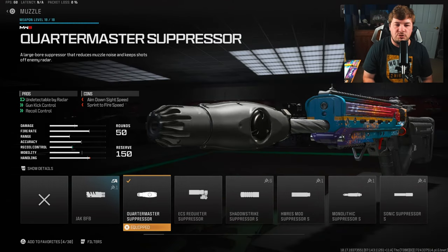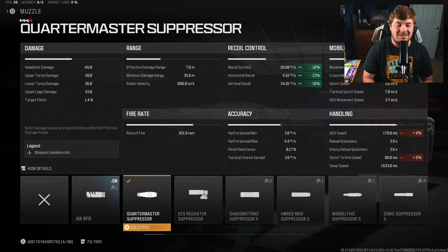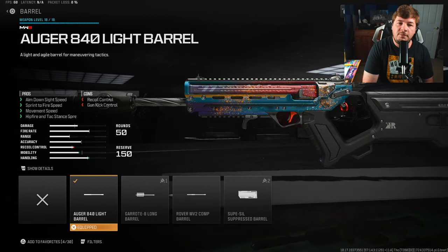For the muzzle, the Quartermaster Suppressor — I'm not going to get too deep into this. It's a ton of recoil control with the sacrifice of a little bit of handling. It's the best muzzle in the game — we get to stay off the mini-map while obviously just being the best muzzle in the game.